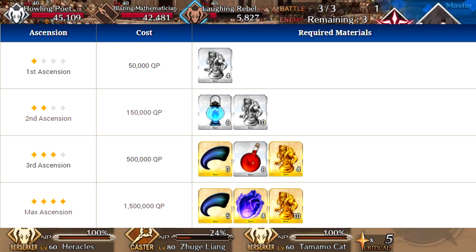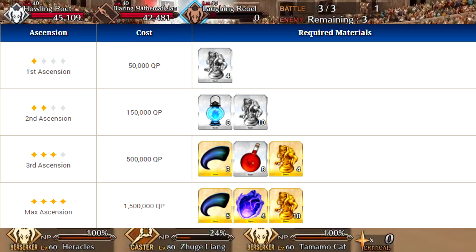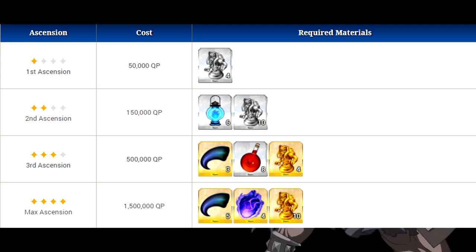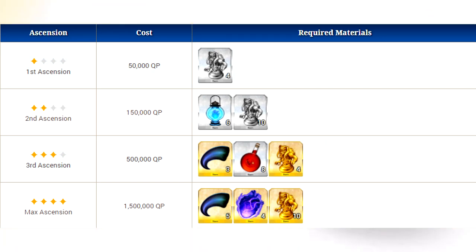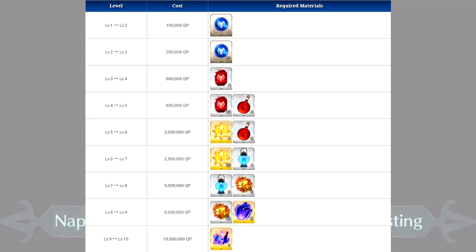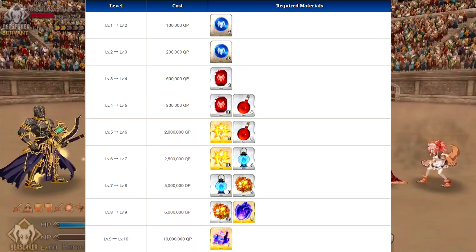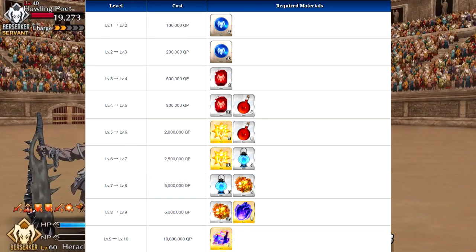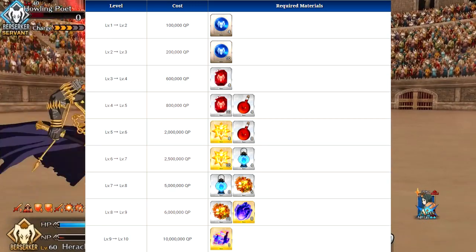I'm going to throw up her ascension and skill enhancement materials on screen. She needs quite a bit to ascend all the way — a bunch of claws, homunculus babies, demon hearts, and a bunch of monuments and pieces as usual. Her skill enhancements are much the same: homunculus babies, crystals, demon hearts. For what she is and what she does, it doesn't feel worth it to put this much effort into leveling her up, especially when these items are harder to come by.